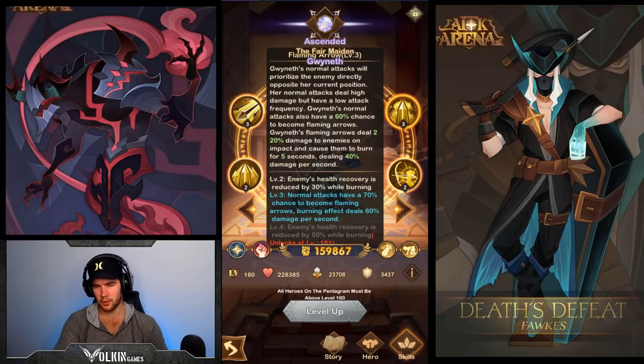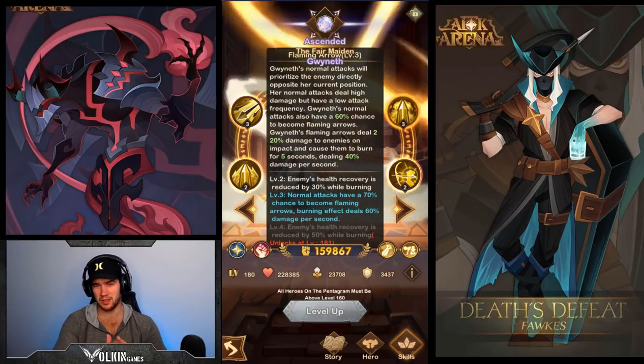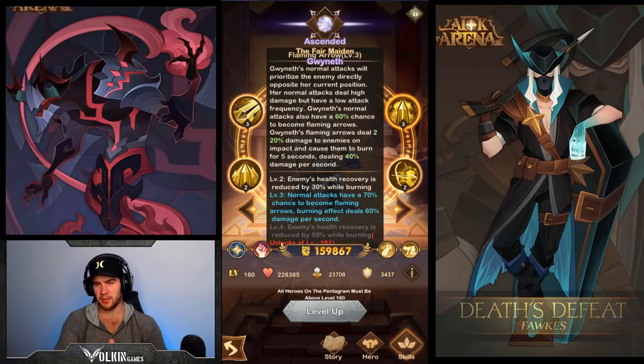Gwyneth is all about her auto attack. Something that's really good to get on her is haste because it makes her attack really fast and do a lot more damage. This passive ties into an auto attack that gives a chance for flaming arrows, and basically what these flaming arrows do is cause extra damage over time. At level three skill up, your normal attacks have a 70% chance to become flaming arrows and they burn the enemy dealing an extra 60% damage per second for five seconds. At max level 181 it also reduces their health recovery rate by 50% while they're burning, which is really nice.